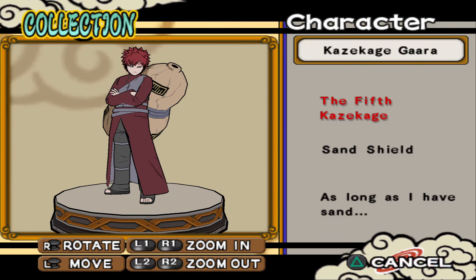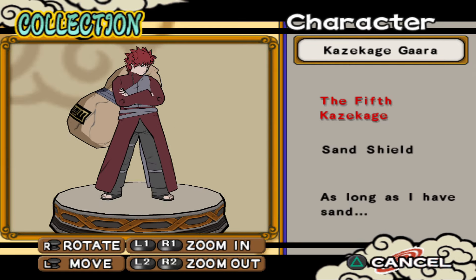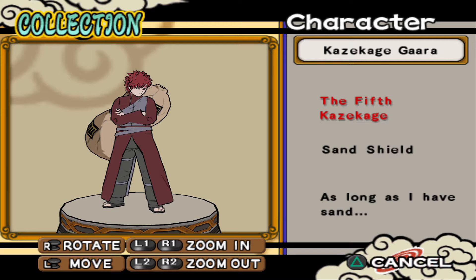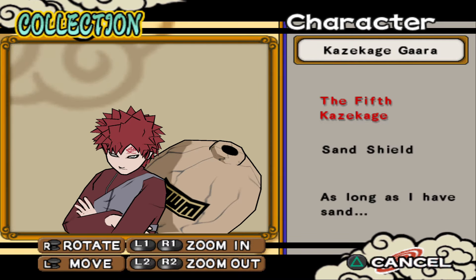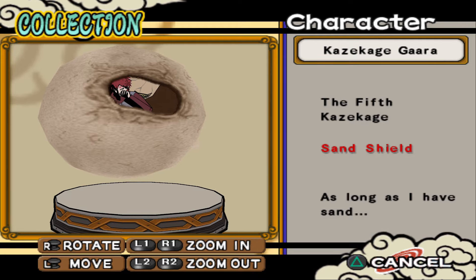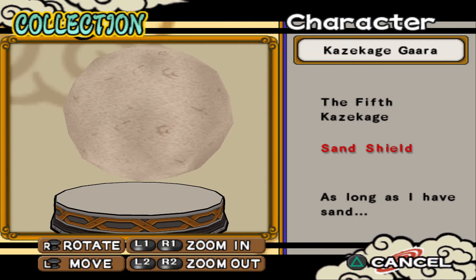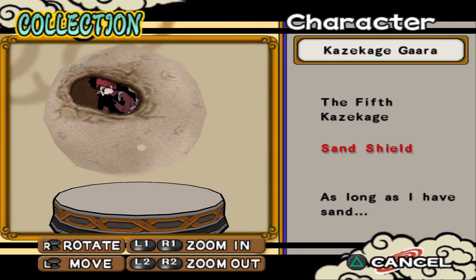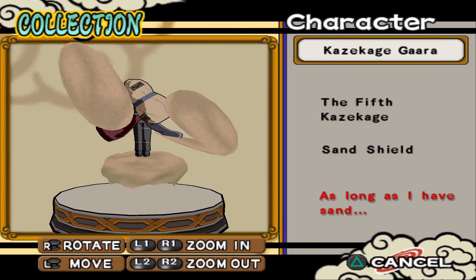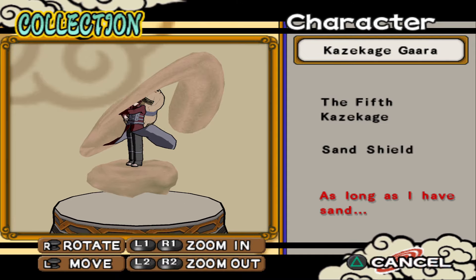Gaara — Fifth Kazekage Gaara. I was really happy when he became Kazekage — you could tell he really wanted to be cared for by someone. Sand shield. 'As long as I have sand, I can do anything.' I love his pose, really nice.